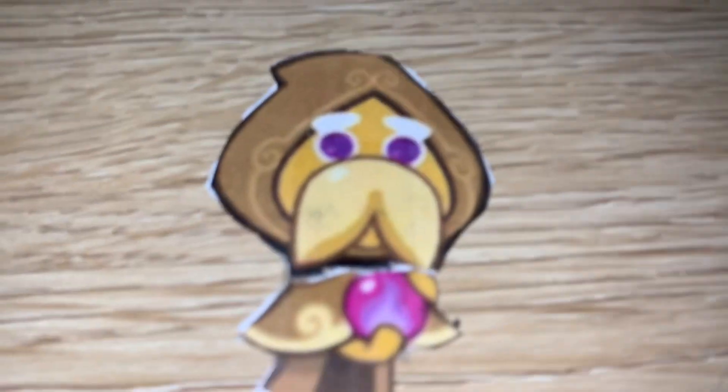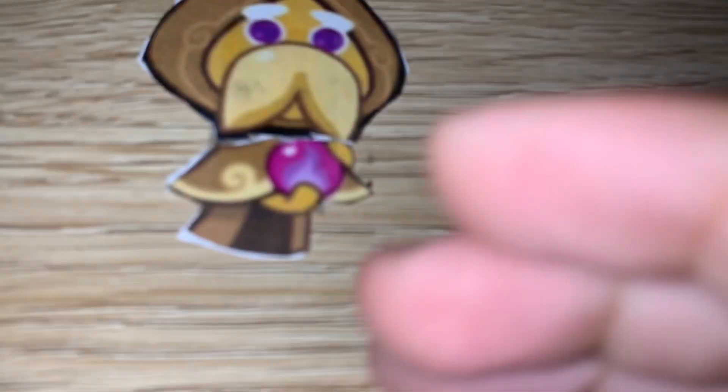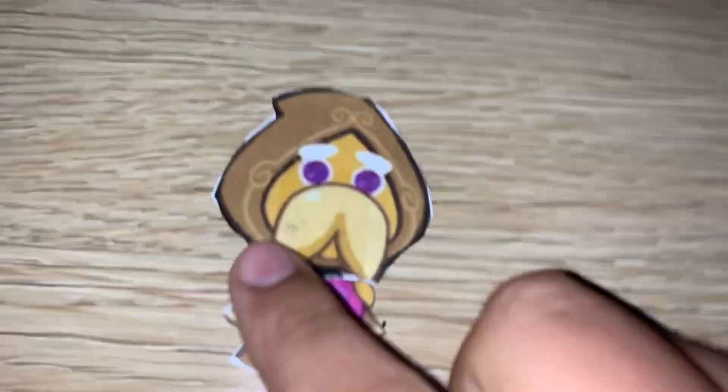Prophet Cookie. We've got Prophet Cookie with this very lovely mustache, his cloak, his purple eyes, and this purple crystal ball. This one has two parts and a body like most of them.